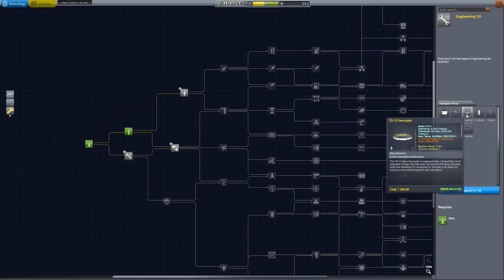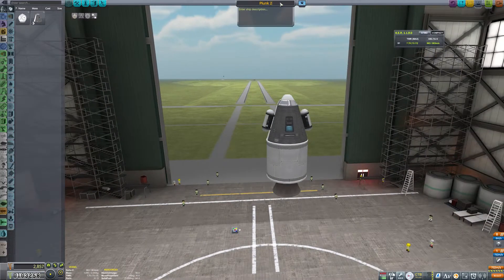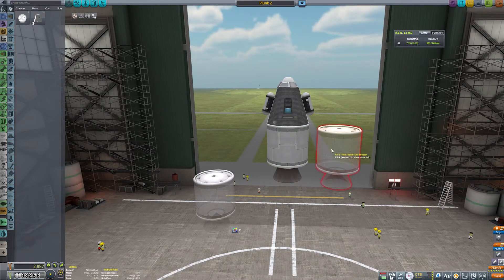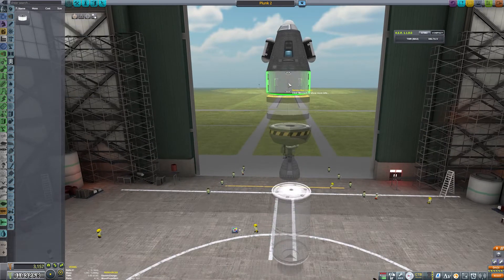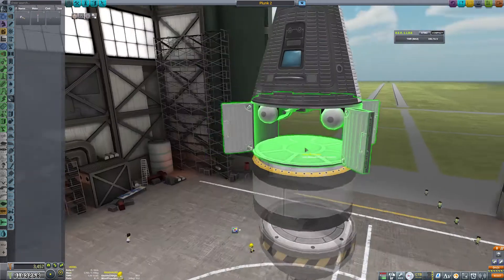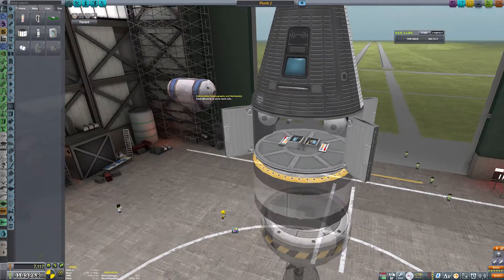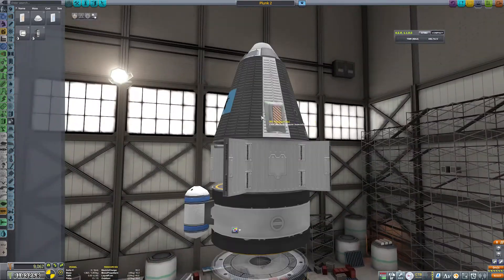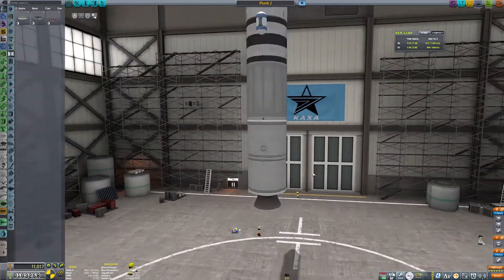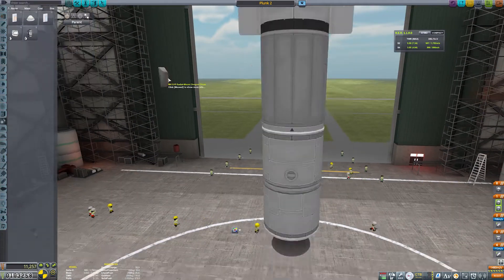Now it's time to spend our science and improve our next rocket. We'll be picking up Basic Rocketry, Engineering 101, and Survivability, and heading straight back to the VAB to build Plunk 2. We're updating Plunk's design to include a liquid engine now that we've unlocked it, a load more science experiments thanks to a cargo bay, three stages with solid rockets, and we'll be bringing in Val as our pilot. We're also going to try and recover as many parts as possible using the Stage Recovery mod, which lets us recover funds from spent stages as long as they have enough parachutes.